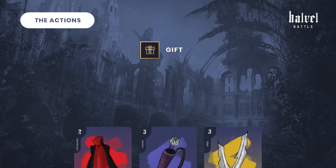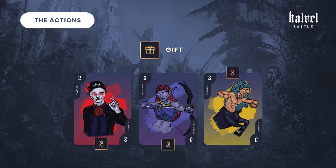Gift: pick three cards from your hand. Your opponent chooses one and you keep the other two. Then they will be placed next to the corresponding creature.